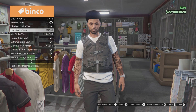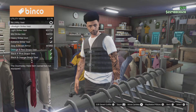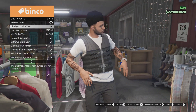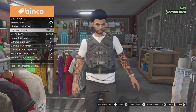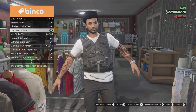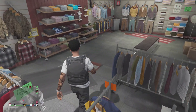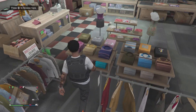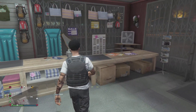Sometimes they have vests and stuff like that. You can get the light strike vests at slot 3. Then go over to accessories — sometimes they have vests there too and it can still look undercover.